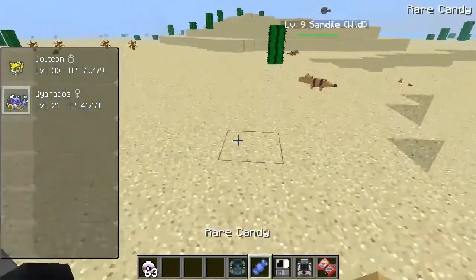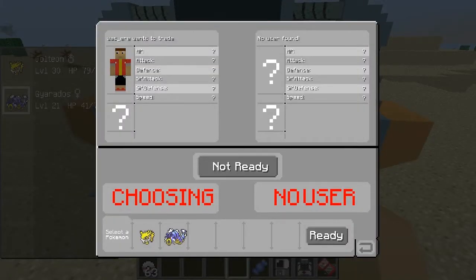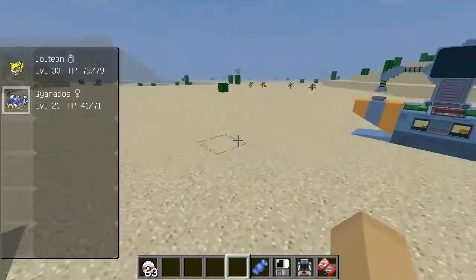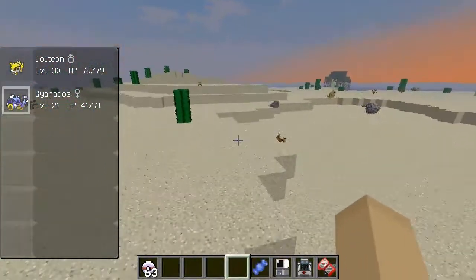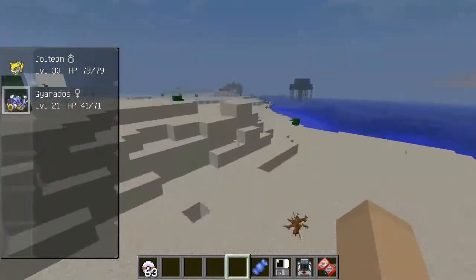Here we also have a trade machine. If you're with a friend, you place this down — it's quite a big machine. You right-click it and if your friend right-clicks their side, they'll show up. You choose your Pokemon, click trade, and it goes through for both of you. Not all Pokemon do things like Jolteon does — some do other things.